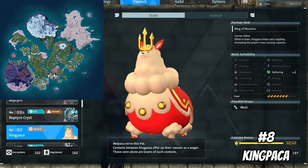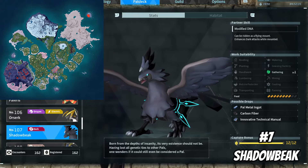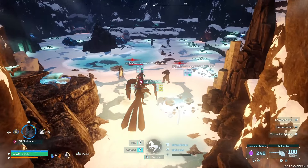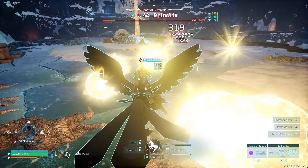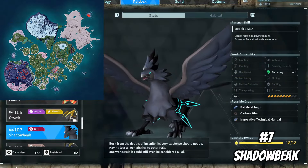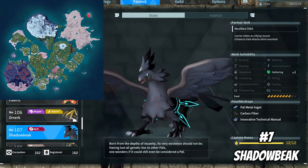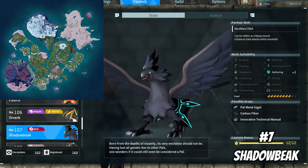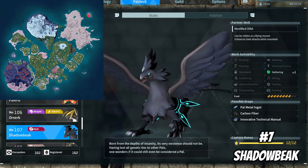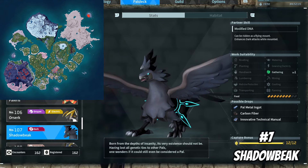Moving on to the next PAL, which is Shadowbeak. Shadowbeak made it on this list because they're my main PAL that I use to clear dungeons. They're a strong PAL that can clear out a room of enemies with Divine Parcher 1 and 2, including bosses at the end of the dungeon. On top of that, they're one of the faster PALs in the game, so they can run through dungeons fairly quickly. The only problem is they do get stuck on some of the smaller doors, but it's not the biggest deal to hop off, walk a few feet, and send them out on the other side. Because I use this PAL in every dungeon I go in, that's why I added them to the list.